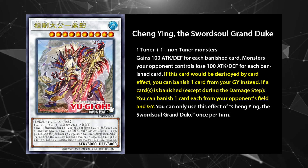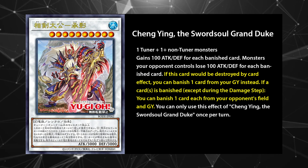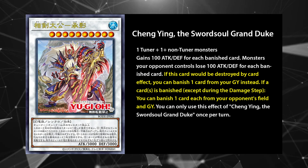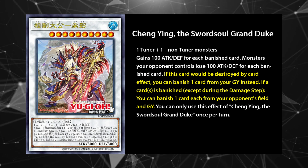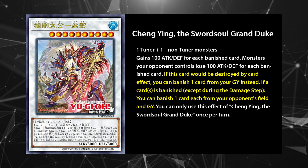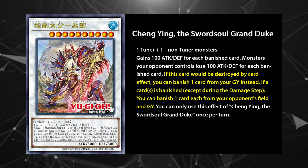Archetypally, Sword Soul only has 2 extra deck monsters. The first is Cheng Ying, the Sword Soul Grand Duke — a level 10 Water Worm type with 3000 attack and defense. His first effect is a plus 100 attack for all of your opponent's banished monsters. The second is Colossus-style protection from destruction. His last effect is the real deal though: if a card is banished, except during the damage step, he banishes one card from your opponent's field and grave, hard once per turn. This mini Trishula effect is easily triggered on both the opponent's turn and your own, making it potent removal going second or extra disruption going first. Play 1 to 2.